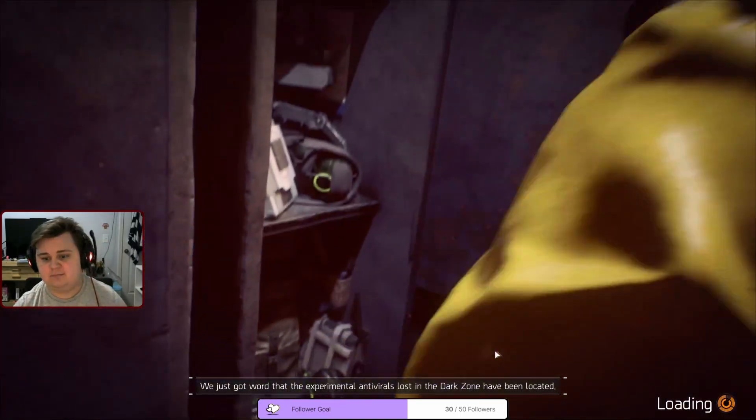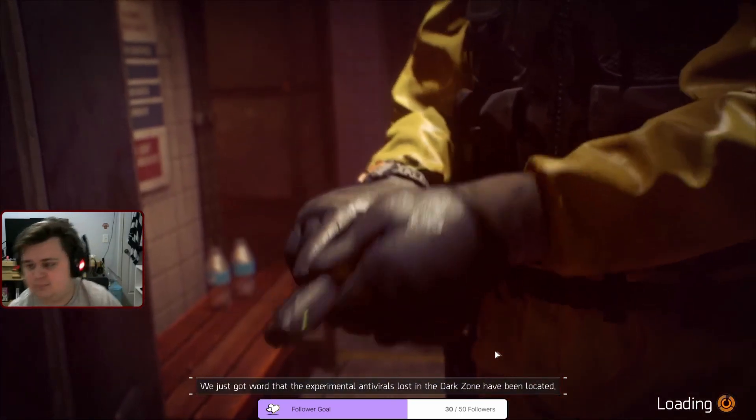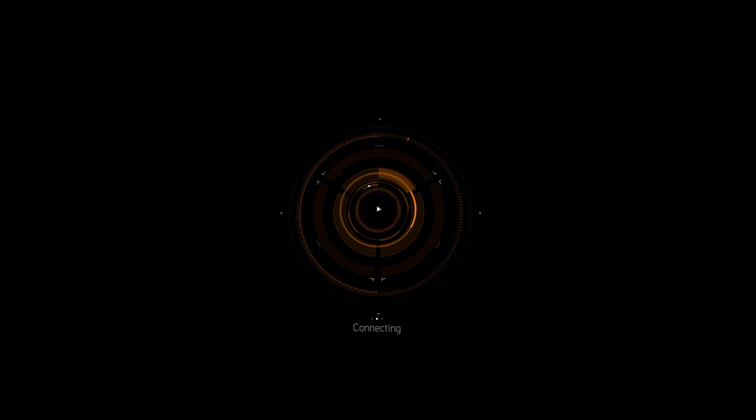Survival mode has you and your party being dropped into New York City during a snowstorm in which you must find your way out. The first step in the process, as my streaming buddy Dark Jack says: you hit F immediately, because screw cutscenes, they're stupid.